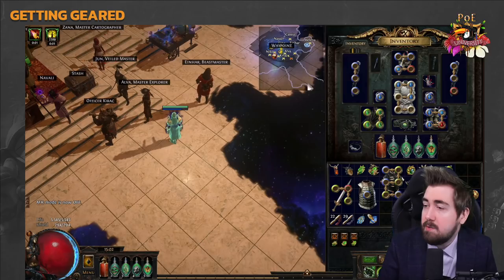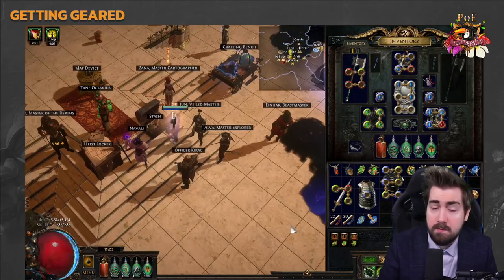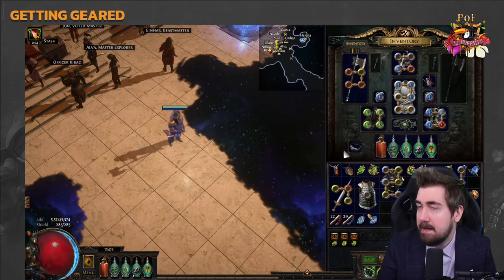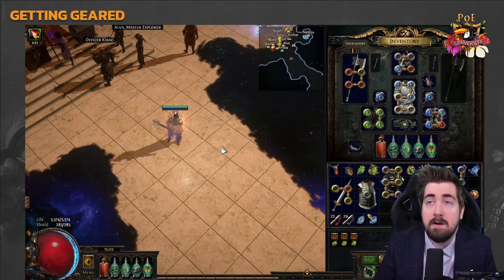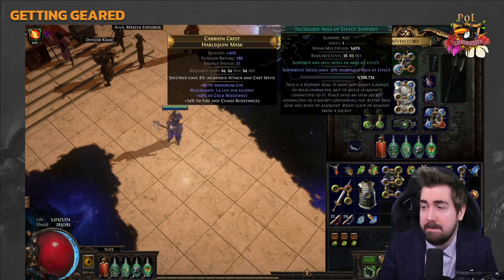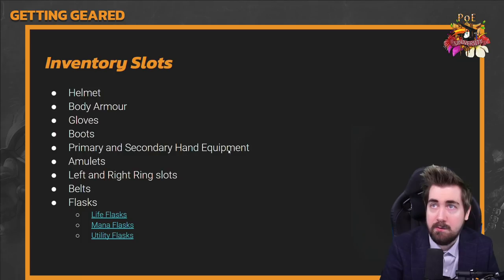There is no pants in this game — no pants. I don't know why they decided to go with no pants but here we are. There are obviously different stats for each slot. Some modifiers are slot-specific: for example, you can get life on a helmet and gloves, but a glove can get an attack speed modifier which a helmet cannot. Pants are paid DLC — nice one.